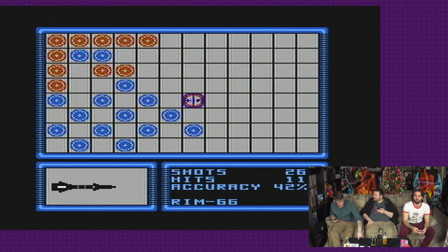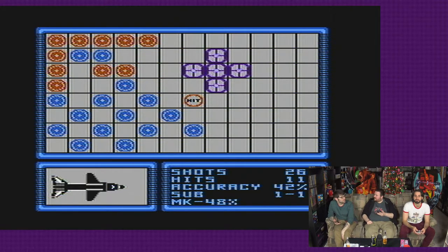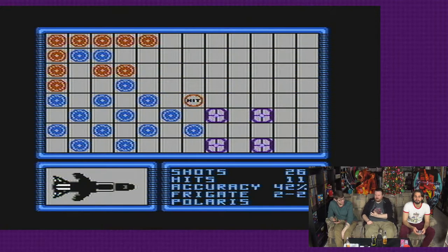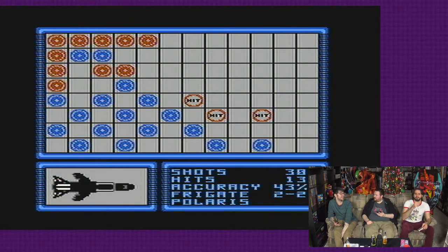...it destroys anything in that eight immediate squares. Oh my God — so it hits the mine and then hits everything around it? Yeah. So wait — say that again? Each mine occupies one square; when a player's guess hits a mine on an opponent's board, it destroys anything in that square and the eight immediately surrounding it — of the player making the guess.